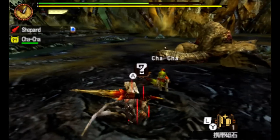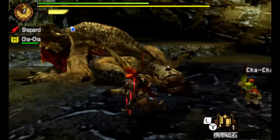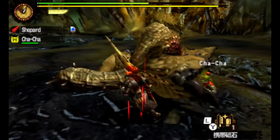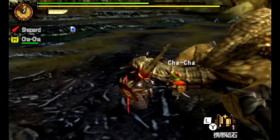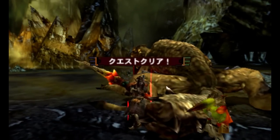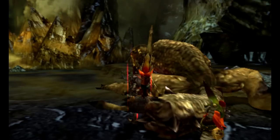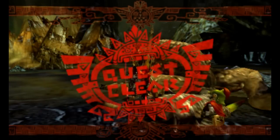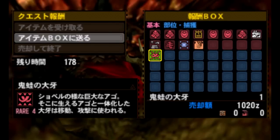So that'll be my basic standard method of operation on him: I'll break his tusks first, the hands again are a break, then I guess we'll try and hit the tail — I've just never seen it break. Maybe you have to hit it with water to break it, since he is weak to water. We'll find out sooner or later — somebody will probably post it in the comments. It's not unprecedented to require a certain element to break a part on a monster.